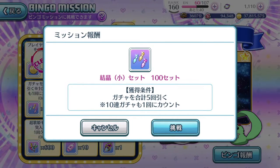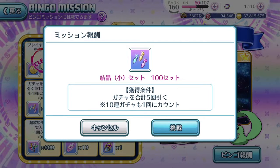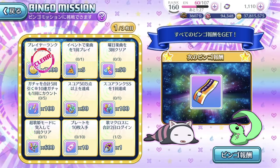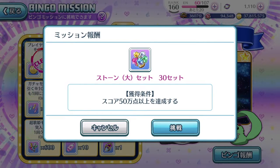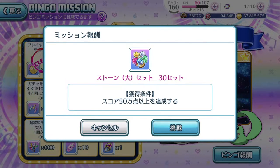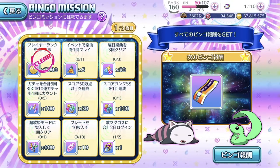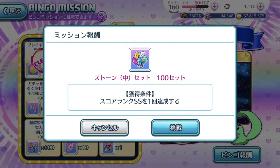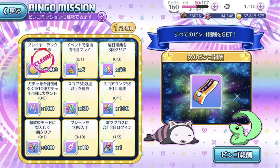There's always one mission requiring you to log in a total number of days, so clear missions accordingly rather than rushing. One mission requires hitting 500,000 high score on any song — as long as you have a decent amount of six-star episode plays this should be no problem; it doesn't even go to one million, so maybe even five-star episode plays will do. Then score a double SS rank one time, which is pretty easy when you're playing those daily event songs for resources.